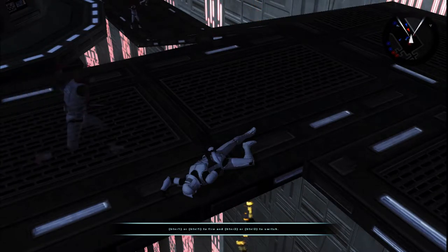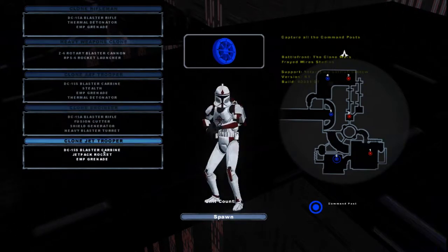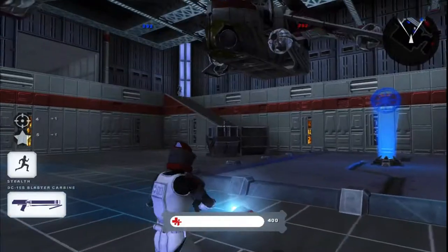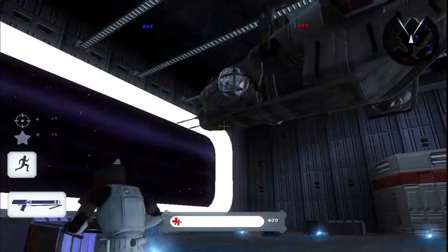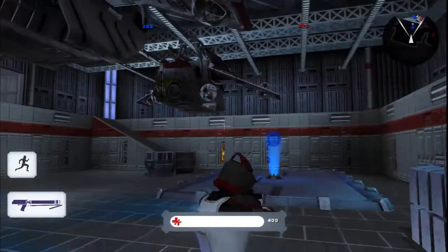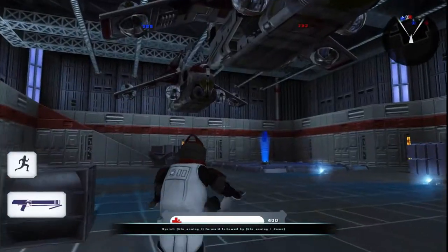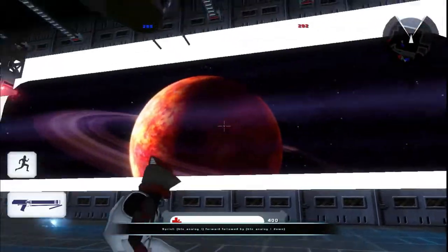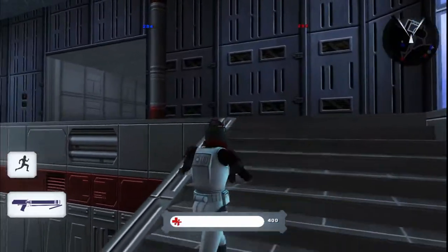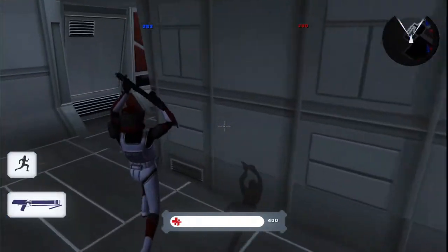Even though I'm not so much of a fan of these particular models, they are pretty sick. This Geonosis Death Star retexture is insane - you've got gunships, this feels like a freaking Venator hangar. Like, that's sick, this is legit sick.